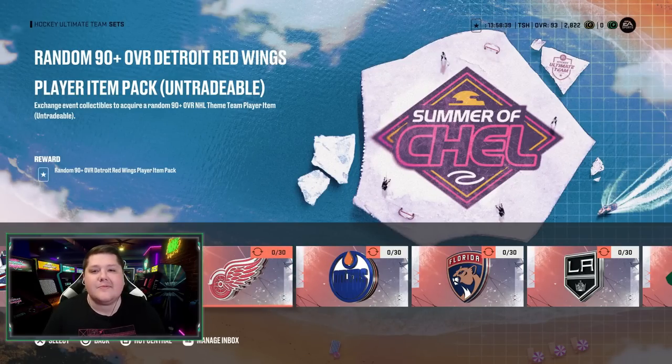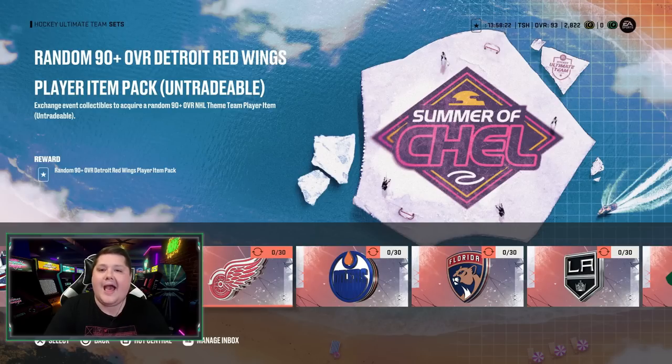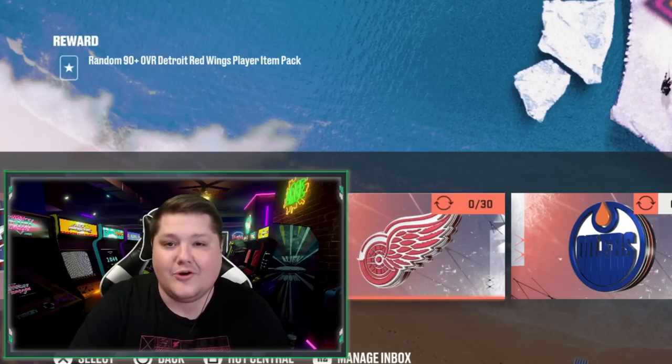They're finally here — the theme team sets. I'm trading in every card in my collection that's not a Red Wing and trading them in for Red Wings players. I also end up getting one of the biggest pulls I've had all year out of a pack — I probably shouldn't get that pull in. Hopefully you enjoy this video. If you guys are new, don't forget to leave a like, subscribe, all that fun stuff.